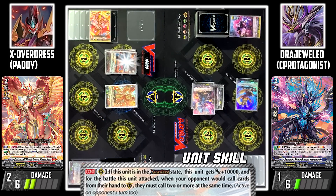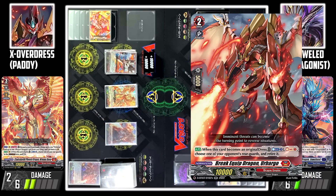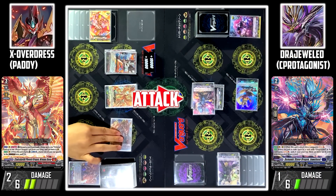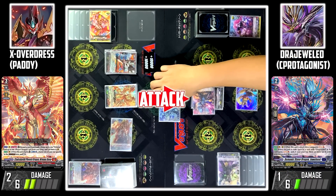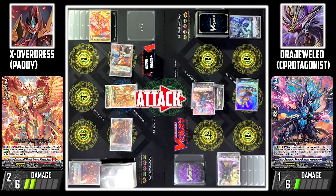Also, Garon Verena's own skill: if this unit is in overdress state, it gets plus 10k power. Then, if you will guard, you will have to call at least 2 guards. I'll call Uvago. I'll use Uvago to attack your Vanguard. I'll guard with Vatelvera. I'll use Garon Verena to attack your Vanguard. No guard. Damage check — Critical trigger! Power goes to my Vanguard.